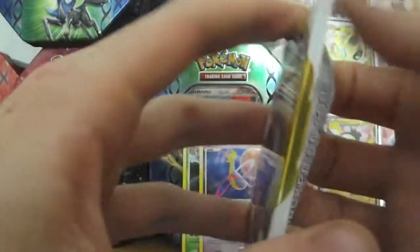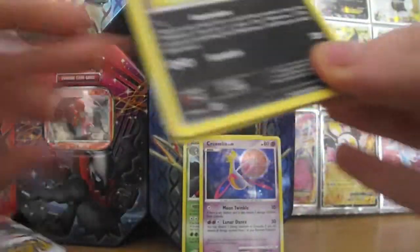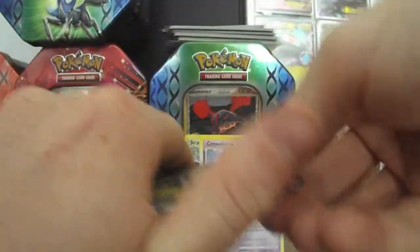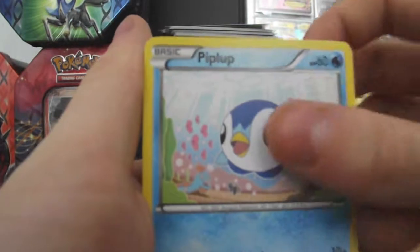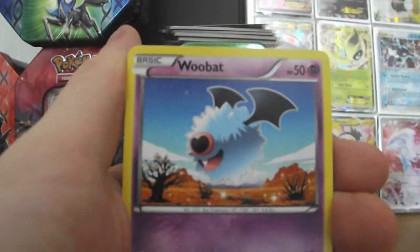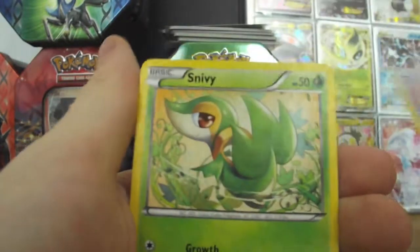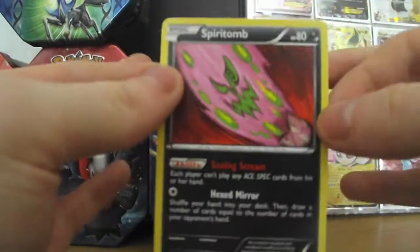Now onto Black and White packs, starting with Legendary Treasures. That just fell apart in my hand. Take that gold card, add it to the giveaway pile. Zorua, Piplup, Swablu, Woobat, a Reverse Oshawott, Zatu Rare, Cinccino, Snivy, Bianca, and a Spiritomb.